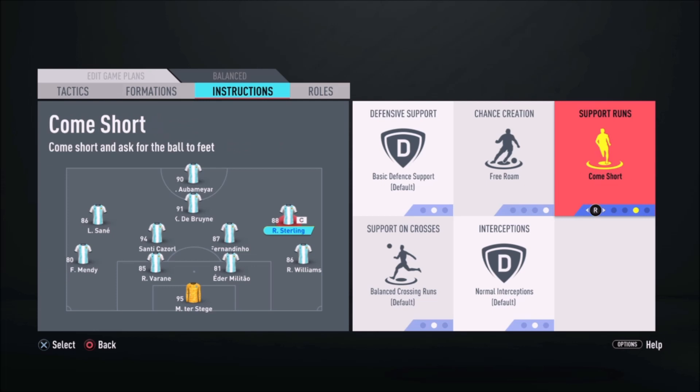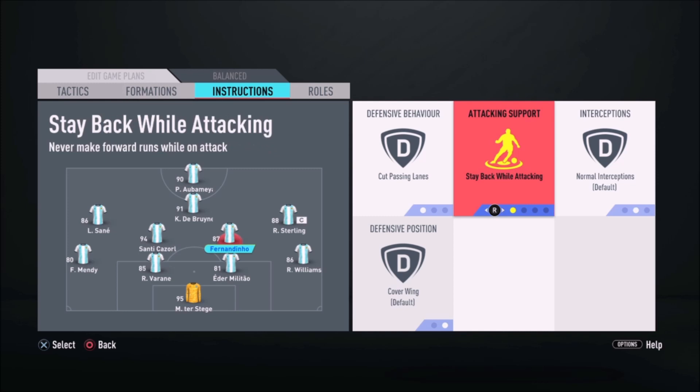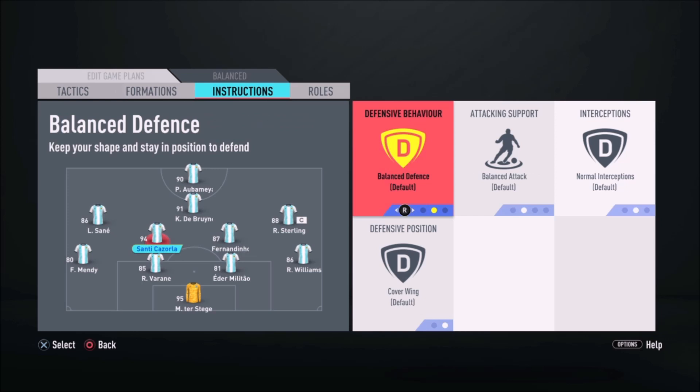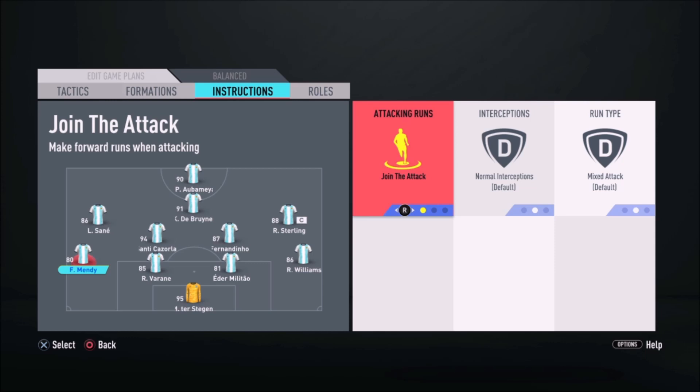From a tactical perspective, Klopp's Dortmund was highly focused on transition moments. Klopp especially attempted to bring the defensive transitioning of his team to perfection. His approach was to quickly press the opposition after losing the ball in order to regain possession. This concept is called Gegenpressing, or counter-pressing. The idea behind Gegenpressing is that the opposition is disorganized right after winning the ball, as they need to transition from defense to attack. With a well-executed Gegenpressing, this disorganization can be exploited and the ball can be won back.